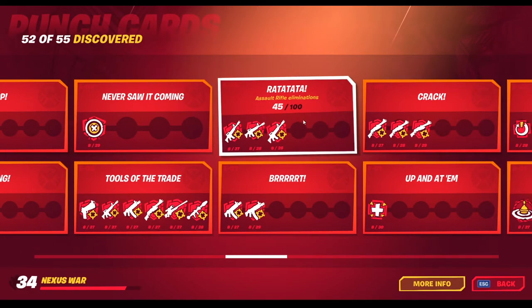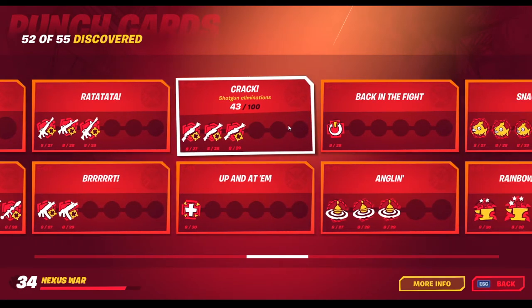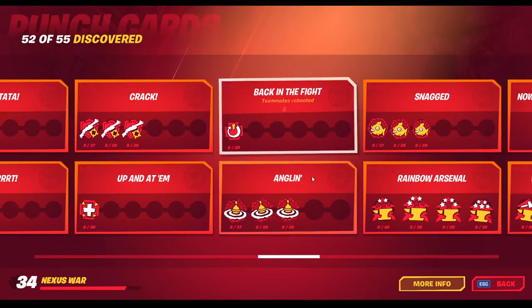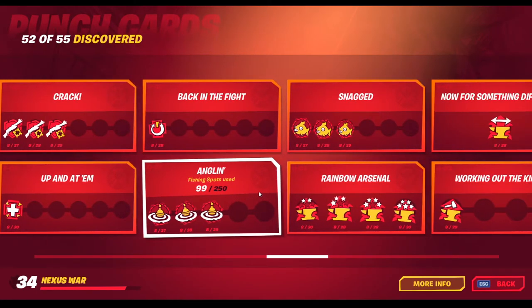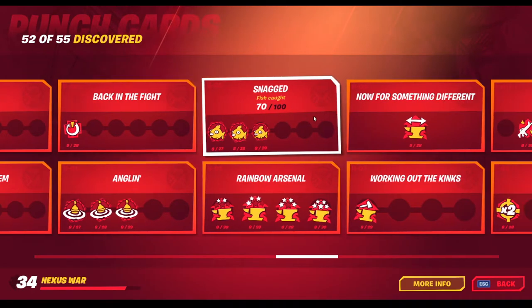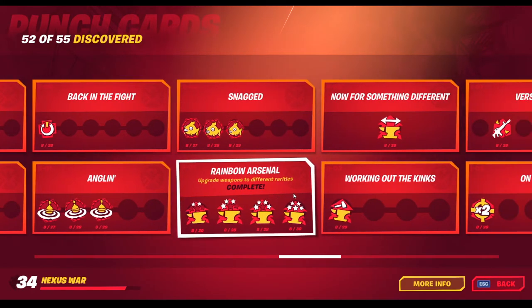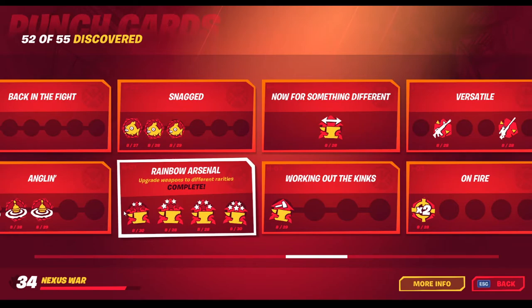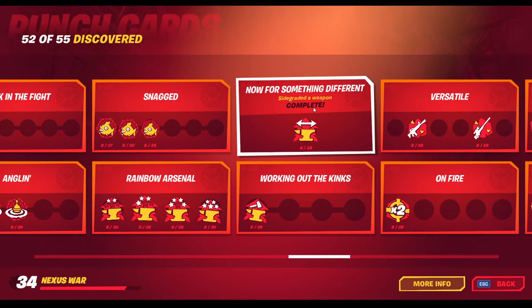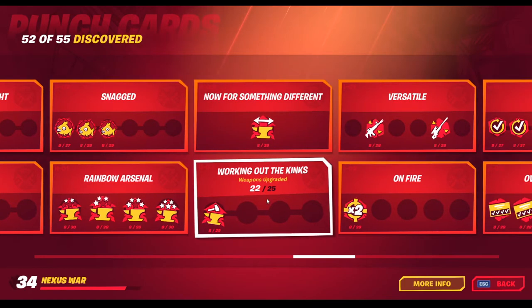Assault rifle eliminations. SMG eliminations. Shotgun eliminations. Teammates revived. Teammates rebooted. Fishing spots used. Fish caught. Upgrade weapons to different rarities — so gray to blue, blue to purple, purple to gold. Sidegrade weapon — you can do this with the pump shotgun. Weapons upgraded.